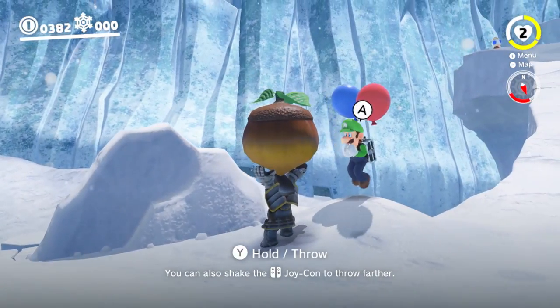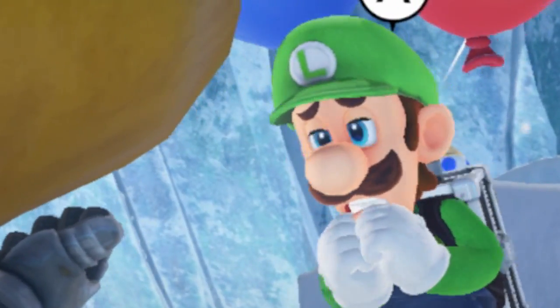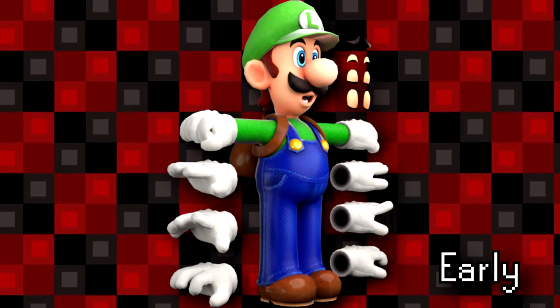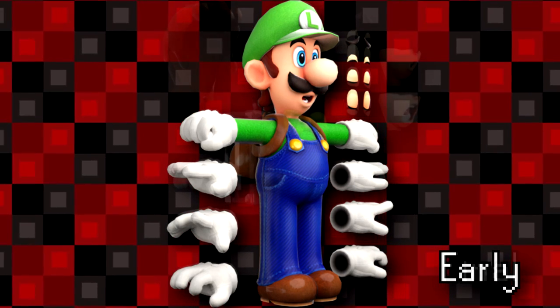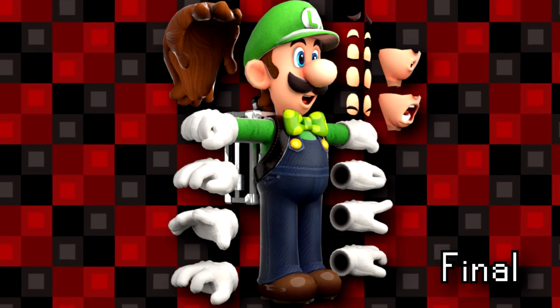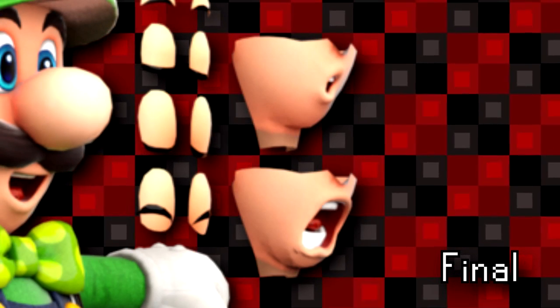Even before Luigi's role as Balloon Boy was announced, an early unused model for Mario's brother was found in the game's files. When compared to the model used in the game, we can see several differences such as his new bow tie, darker overalls and shoes, and not to mention his new facial expressions.